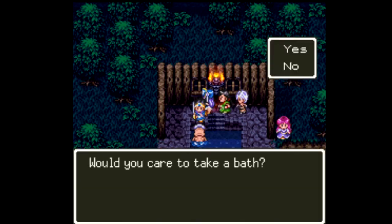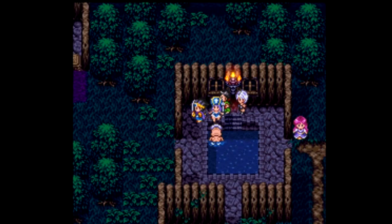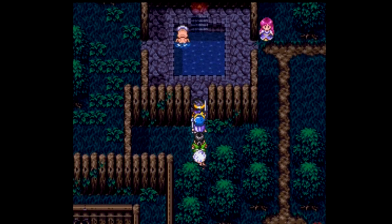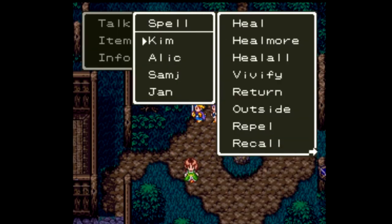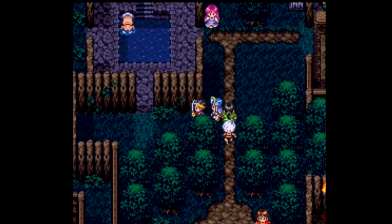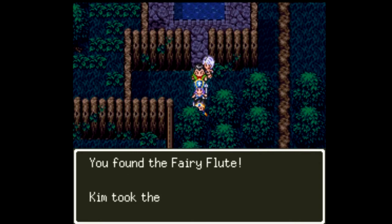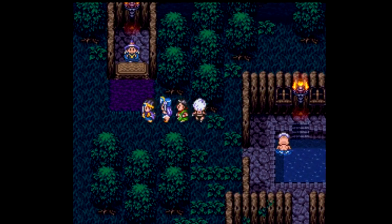I say yes to the bath - the old man counts one through ten - and it looks like there's something on the other side. Can you find it? It was right here - we can find the ocarina, or fairy flute. We'll hold onto that; it's probably going to be very important. And here we can find another NPC.